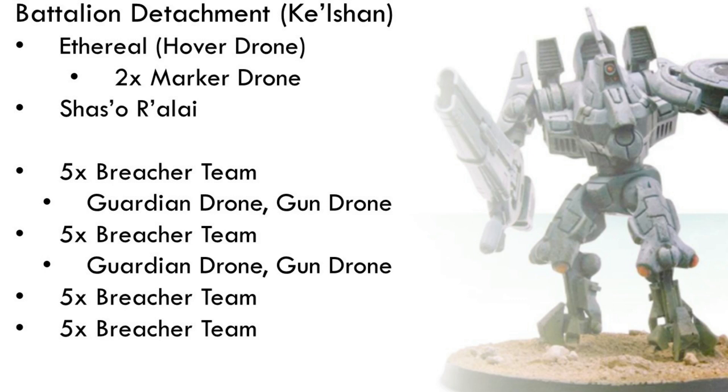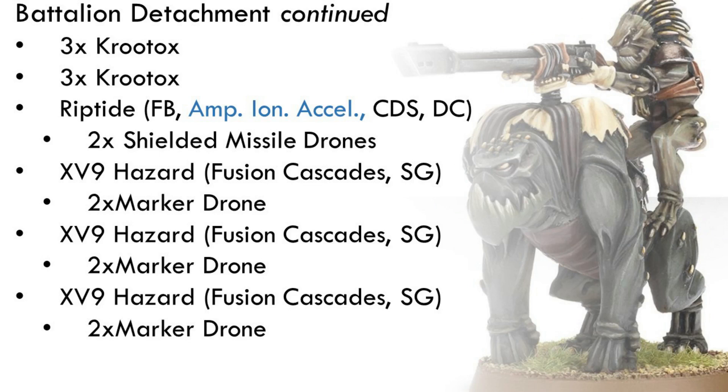For troops, we now have four five-man Breacher Teams instead of Strike Teams. Fewer Fire Warriors overall, but they're more punchy and benefit more from guardian drones. I've intentionally packaged them so that one unit with drones and one unit without fit inside each Devilfish together. This packs all the Fire Warriors into Devilfish, keeping them on the board for at least a turn while providing durability and mobility to use those Pulse Blasters. This gives a little more durability and offensive ability even with fewer Fire Warriors.